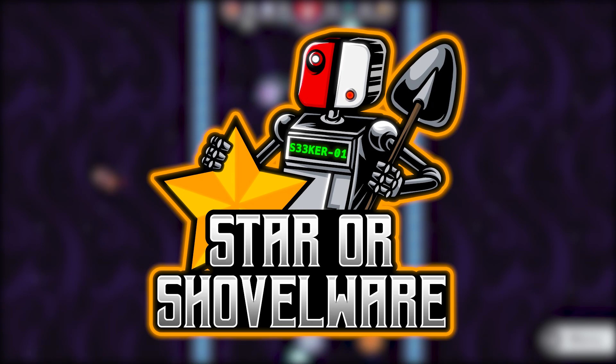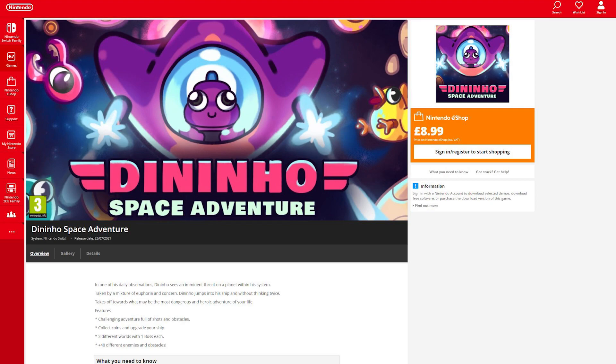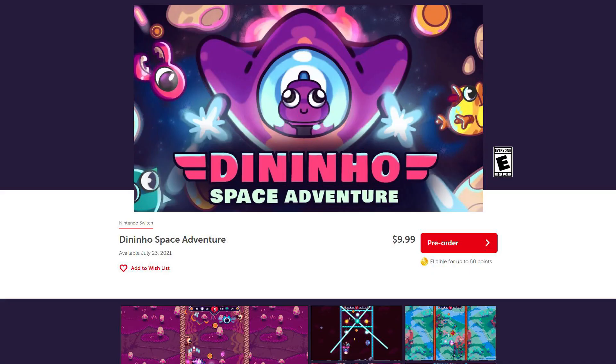So Dinning Hall Space Adventures comes to us from Brazil, where it's developed by Dinning Hall Games and published by GameNationale. It's just released on Switch where it's available for £8.99 on the UK eShop and $9.99 on the US eShop.